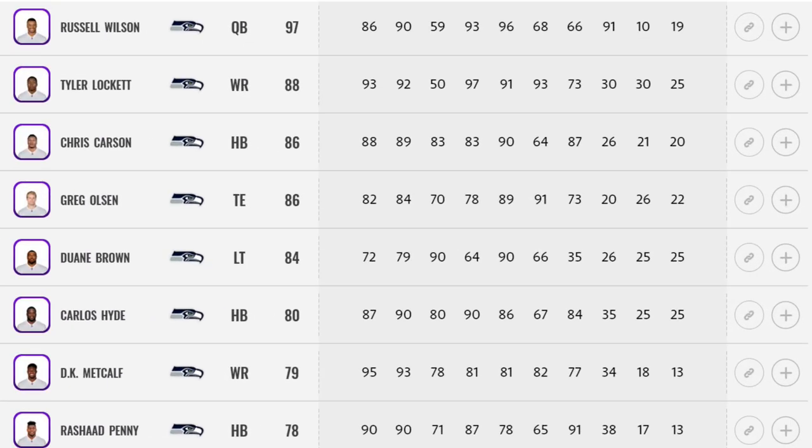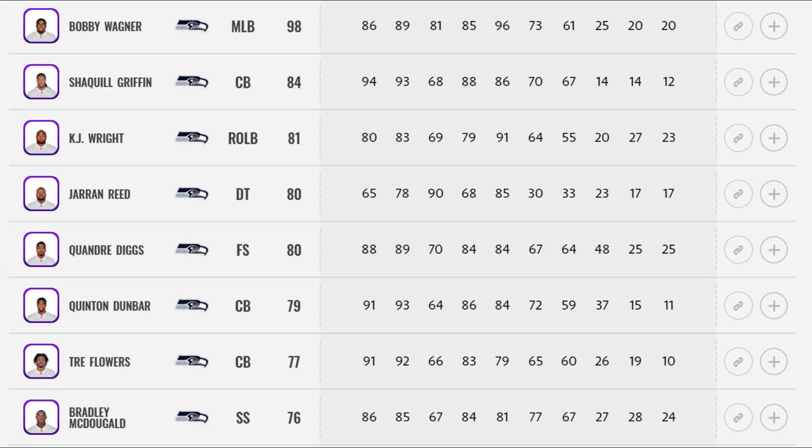Next up we've got the Seahawks. This is a team with some of the best players in the game — maybe the best middle linebacker in Bobby Wagner, one of the best quarterbacks in Russell Wilson, and they went out and traded for Jamal Adams off the Jets. Those three guys bring a lot of pop and sizzle to this team. The cornerbacks are solid with Shaquille Griffin and Quentin Dunbar, brought over from the Washington Redskins. On the offensive side, DK Metcalf — a six-foot-three guy with a lot of speed — is going to be the Calvin Johnson of this generation, making this one of the better teams to pick.